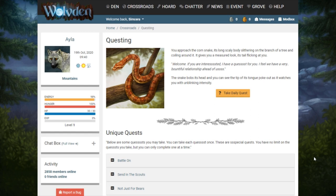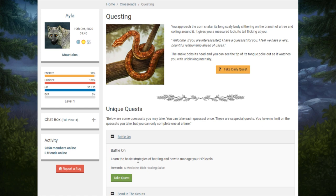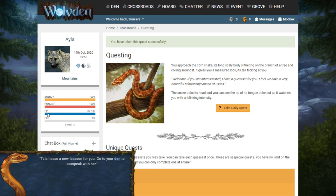We're back with some more Wulvedon introductory quests. Let's choose 'Battle On' — learn the basic strategies of battling and how to manage your HP levels. HP is not something that they have on Liadin. I think that's the only difference on the stat bar. We have energy, hunger, and XP on the Liadin stat bar but we don't have HP.